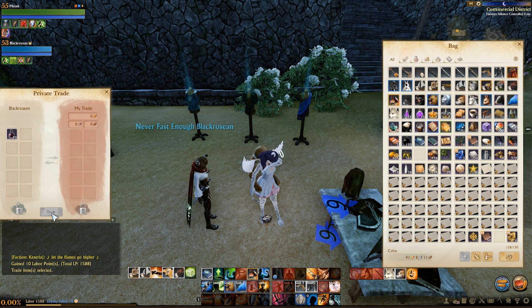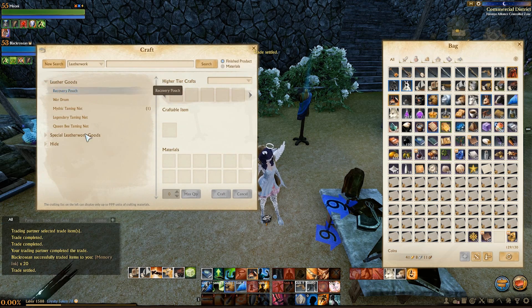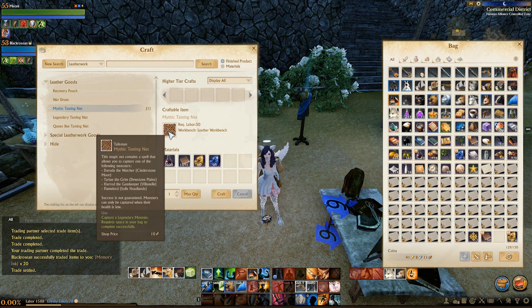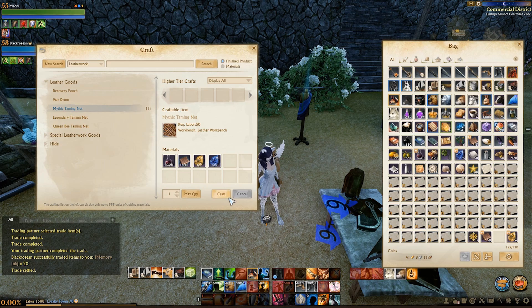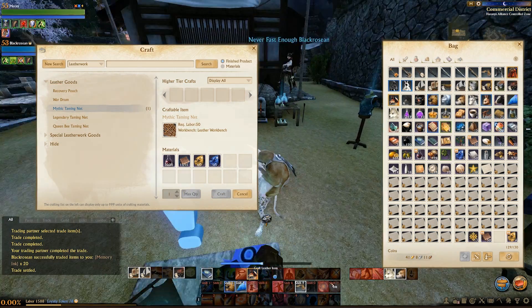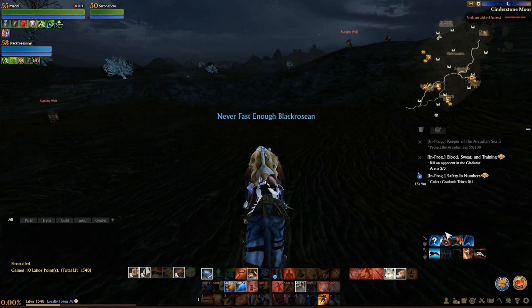My waifu has come over and delivered the 20 memory ink that I need. So we are going to create one of these nets. This costs 50 labour. We are spending about 150 to 200 gold worth of materials to create this net.